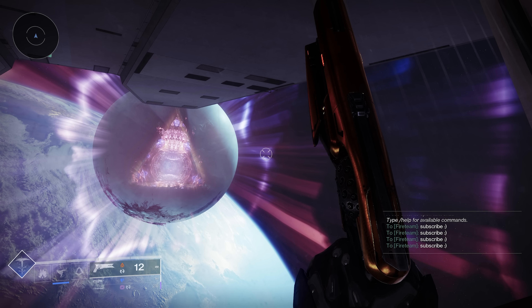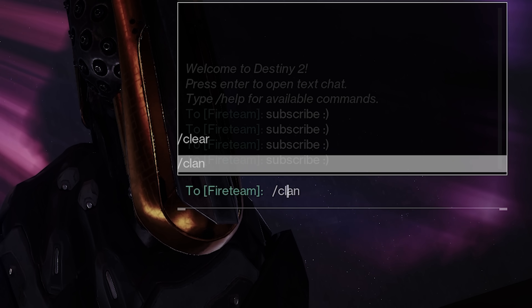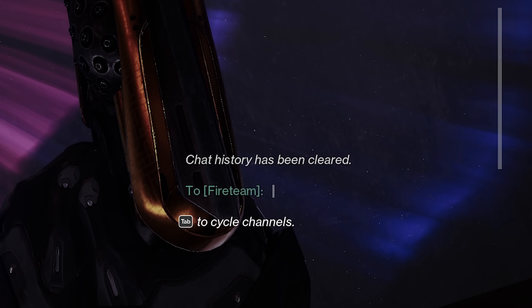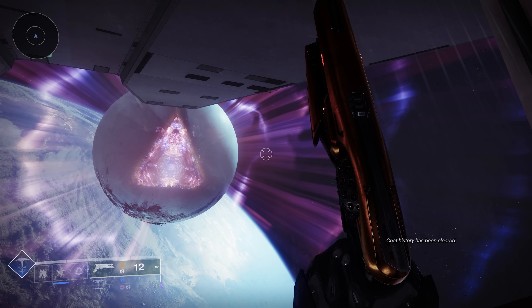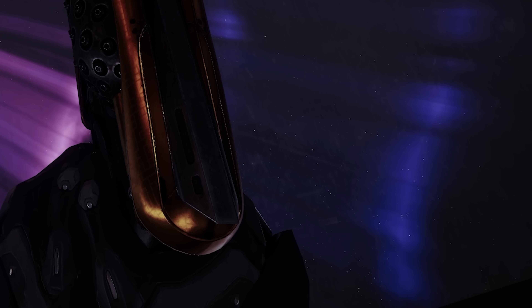If you notice that your game chat is filled up with stuff you don't want to see, you can simply type /clear and it will get rid of it. This one is confirmed — it now says the chat history has been cleared. Alternatively, you can just press L on PC and this will hide the chat entirely.